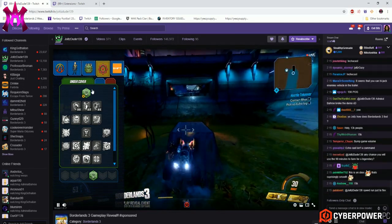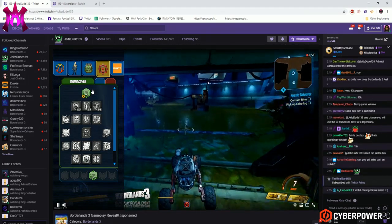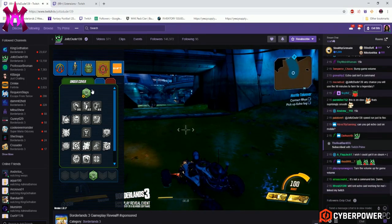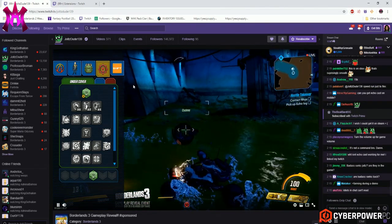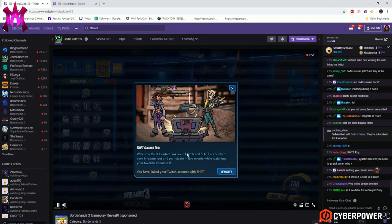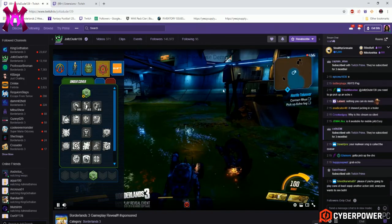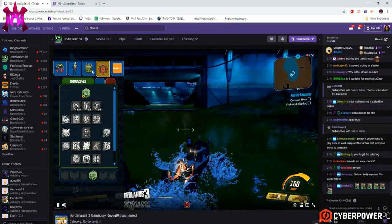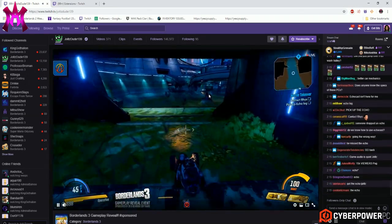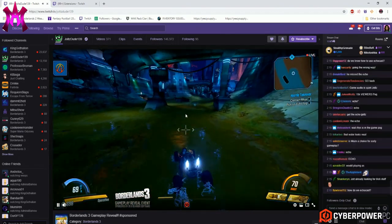I really like what Gearbox is doing with trying to make the interactivity between the streamer and the chat viewer — the active chatter — trying to bridge that gap between streamer and viewer. There's also a Shift account link here where you can do all sorts of other things if you don't already have it linked. It's also collapsible and toggleable for your viewing pleasure.